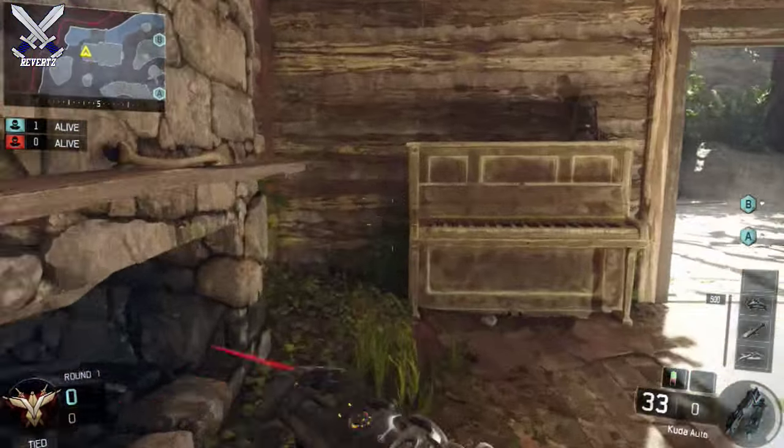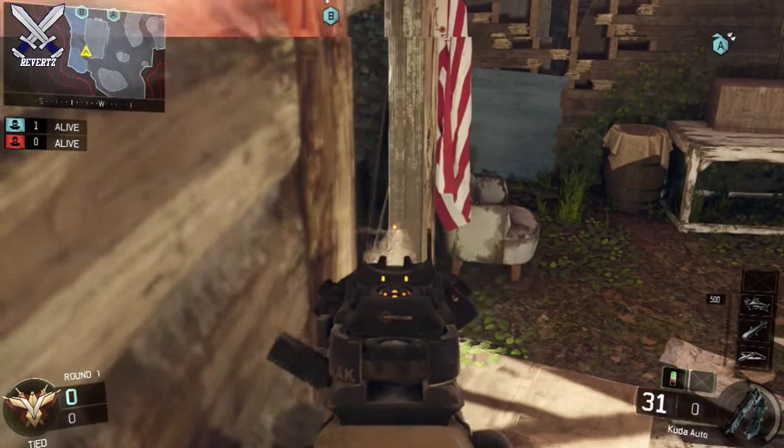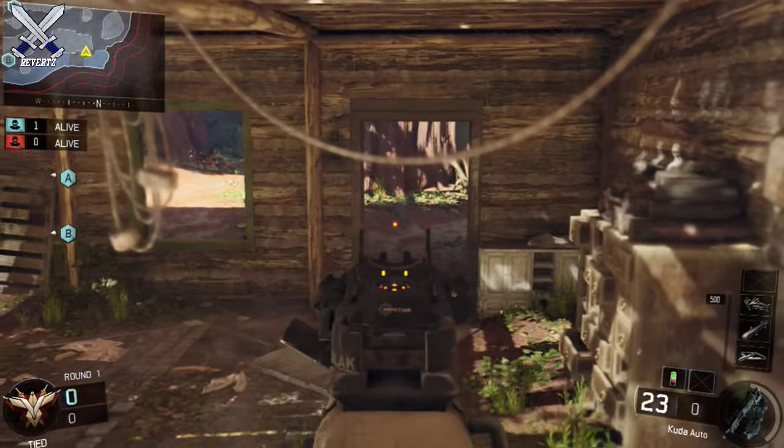For the last spot, inside the cabin, you can jump up on top of this piano and watch the players that are running out from both doors. Those are the best spots I could find on the map Redwood.